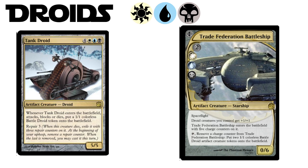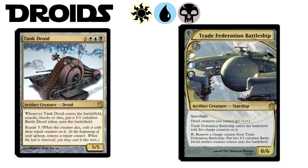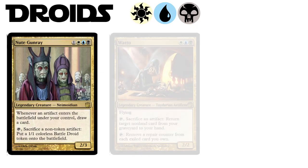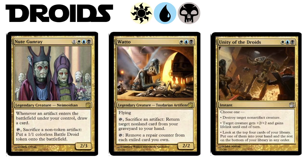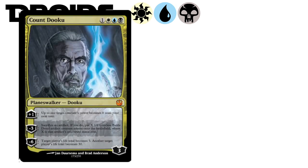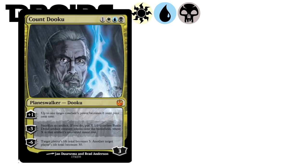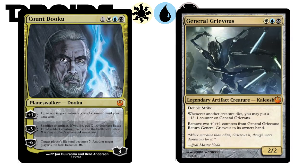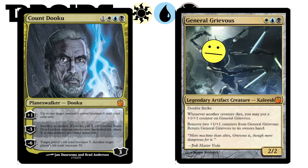Check out that Tank Droid — attacks, blocks, or dies? Love it. And you gotta dig the sweet legendary creatures associated with them, like Nute Gunray and Watto. Their modal spell, Unity of the Droids, gets rid of those pesky non-artifact creatures, and their planeswalker, Count Dooku, fits right into their strategy of getting all the droids out there by sacrificing artifacts — which are most likely other droids. And lastly they get the badassian General Grievous. Being generally Grievous, as you do.